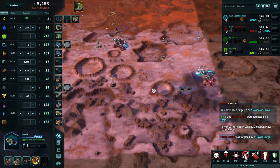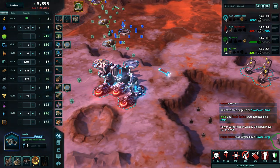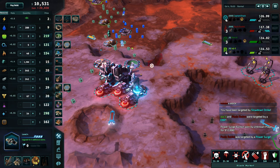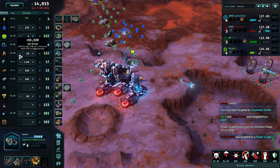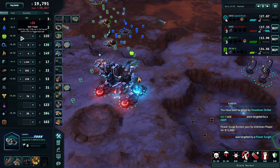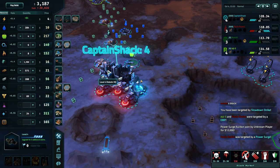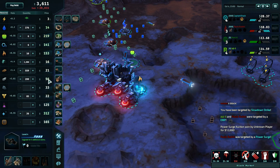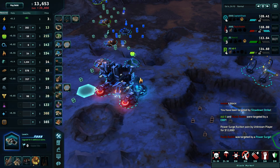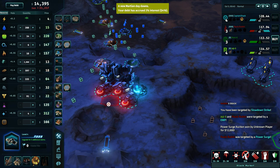Our power income has kind of gone to crap, and the reason being is we've been building structures. We're making the same amount of power, but we're using it too. I need $17,000 to buy another block. I want to buy this guy out. Look at the fuel - fuel costs have gone up, somebody's buying up fuel. Almost there - I'm coming for you. I need $18,000. Look at the glass prices though - oh hell yeah! I should have focused on making glass. Didn't realize it was going to go up so high. Colony needs it.